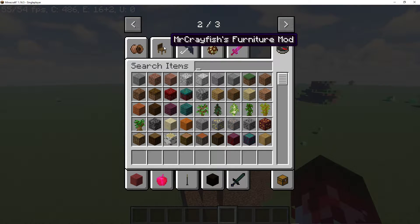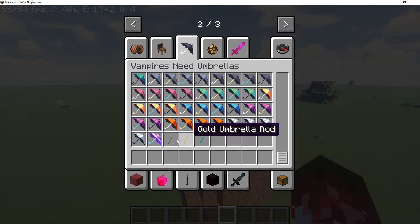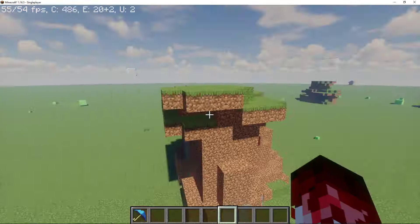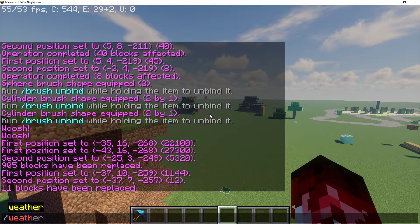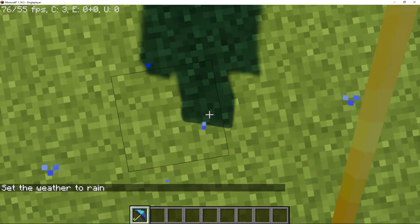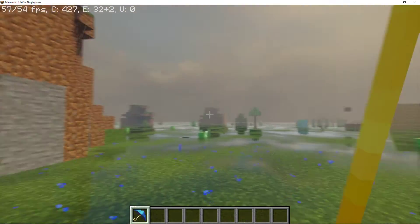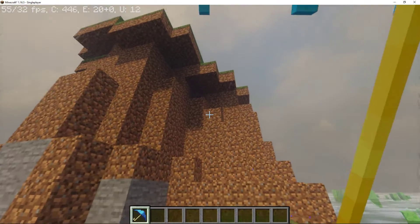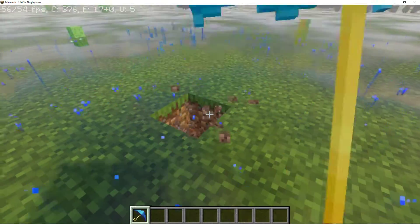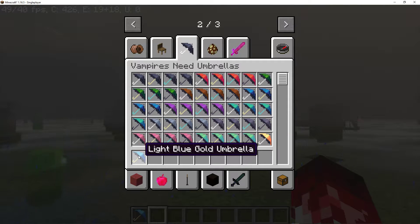And the next one we are going to be showing is Vampires Need Umbrellas. We're not a vampire. This one adds umbrellas, and it actually kind of blocks the rain, I think. Slash weather rain. And it looks like it does. I have this shader on so you can't really see the rain. I can hit things — why do we have umbrellas? Just for the fun of it. I just wanted to show it.